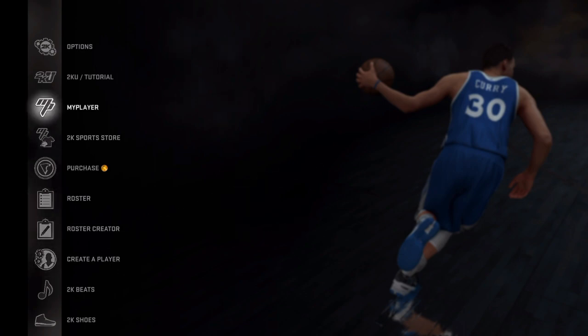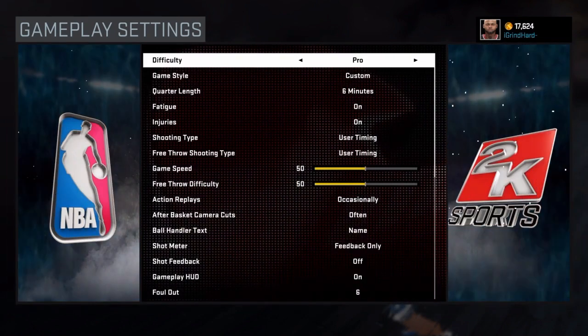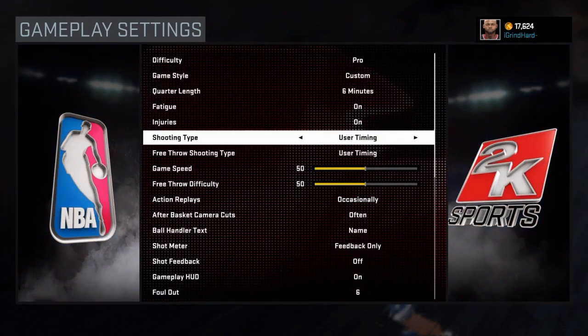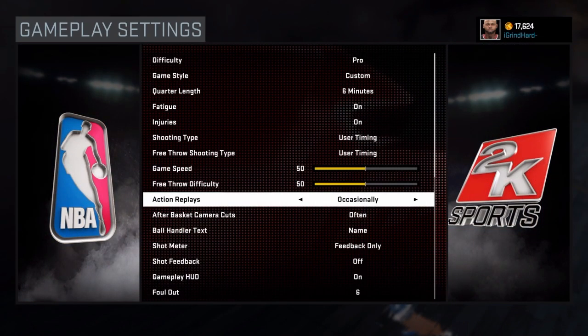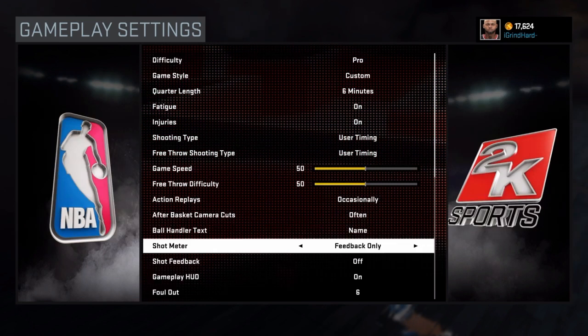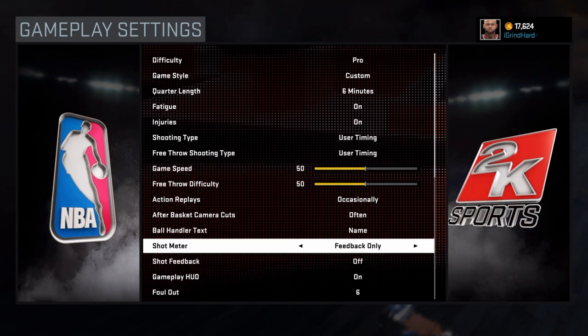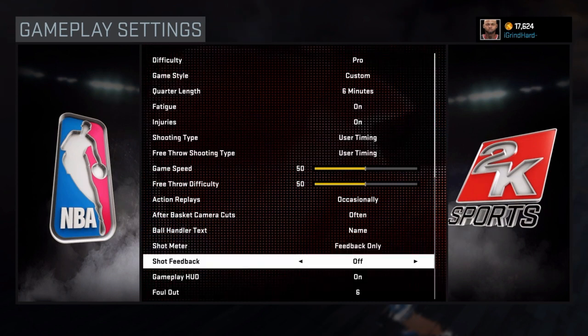Now, with shot feedback, for me personally, it's almost as if my shot meter pops up when I'm supposed to release it. And I really don't pay attention to the shot meter anyway. I just want to see when I get green lights or whatnot. My player is a balanced point guard, so my three ball only maxes out at seven to eight, and I be getting green lights like crazy. I was getting green lights before they had the new update when I put the feedback on, but now it's just on a whole other level.